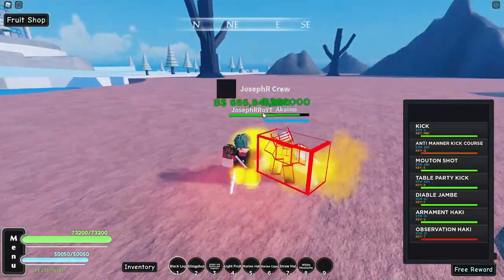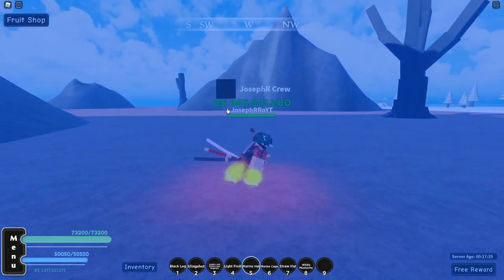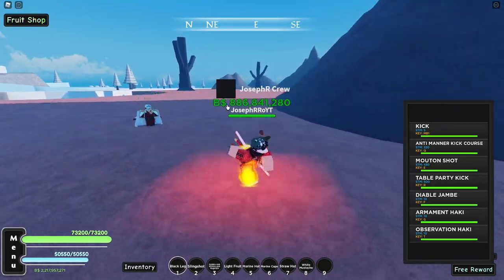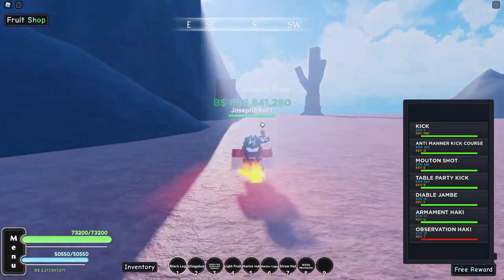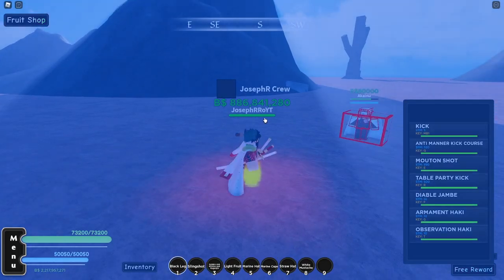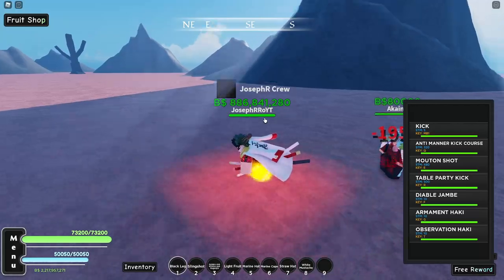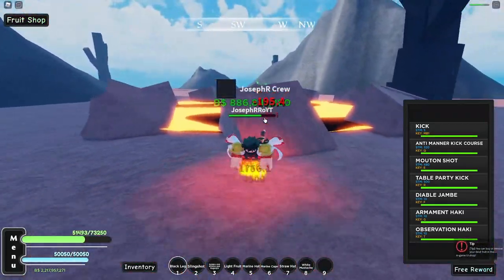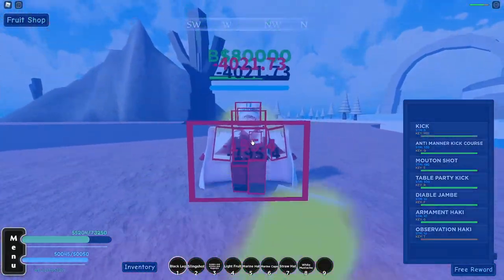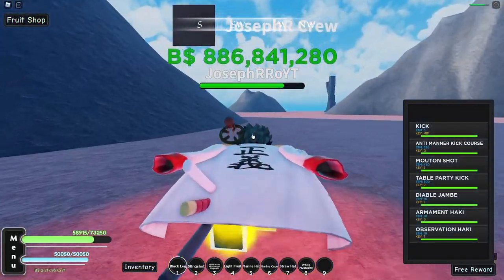First, normal hits: 3,900. Let's put on marine head first: 3,923 — that was not a big difference. Let's move on to marine cape. Marine cape is on: 4,012 to 4,021. So that's a huge difference — almost 100 more from the base.